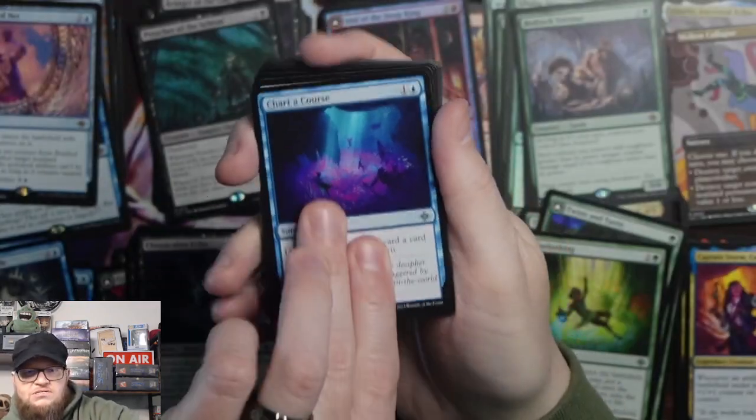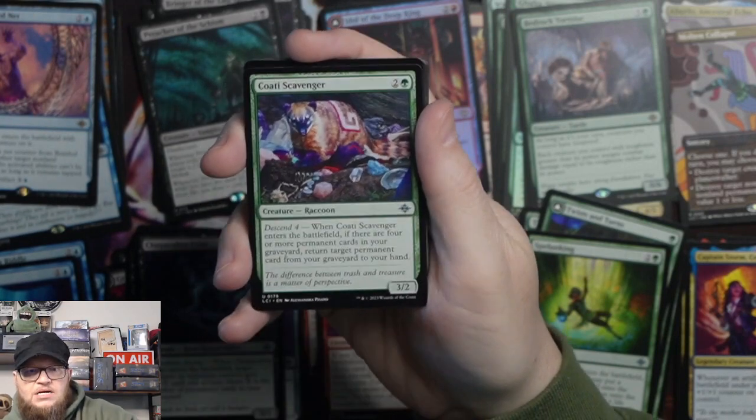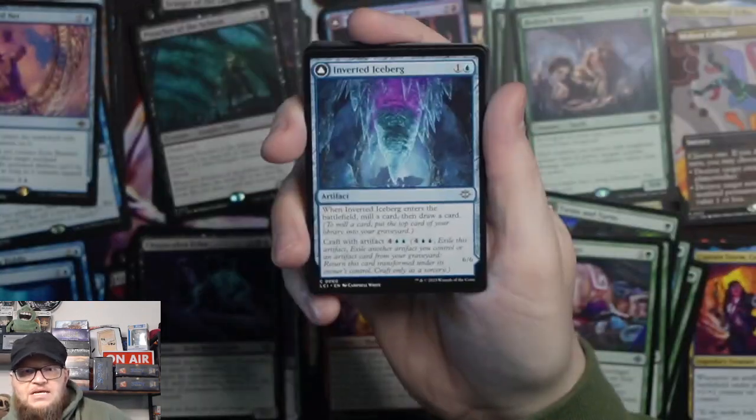Charter Course. Ruin Lurker. Quati Scavenger. Inverted Iceberg.